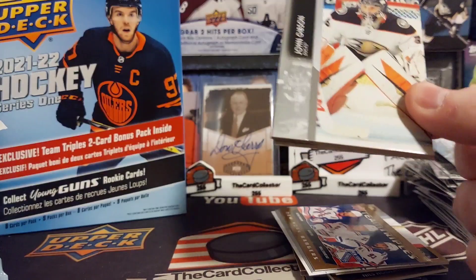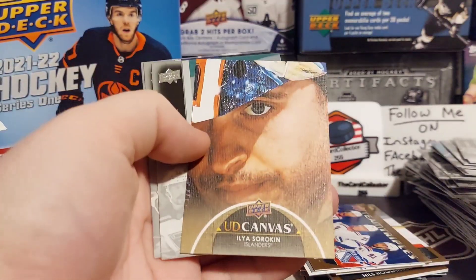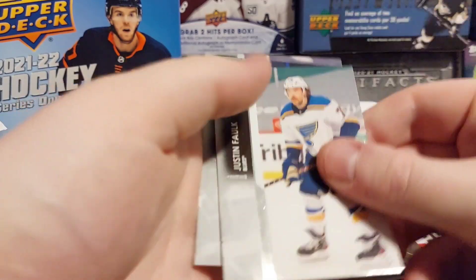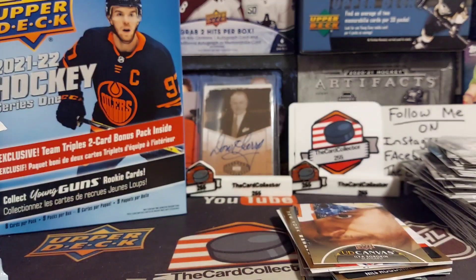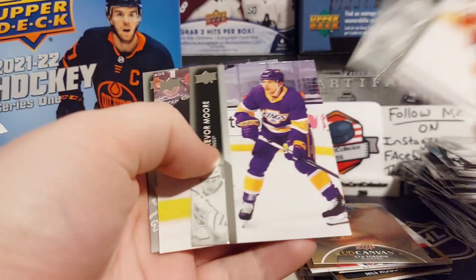Truthfully I think I would be more interested in the rookies. There's the first canvas of the video — we got Sorokin. I was expecting to pull a lot of canvas. Our main hits — we're looking for Caulfield.